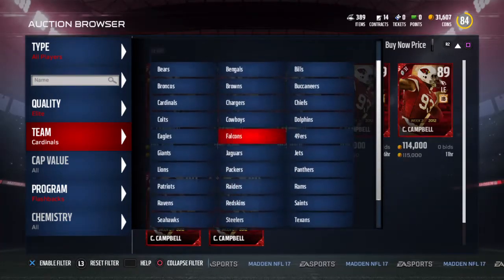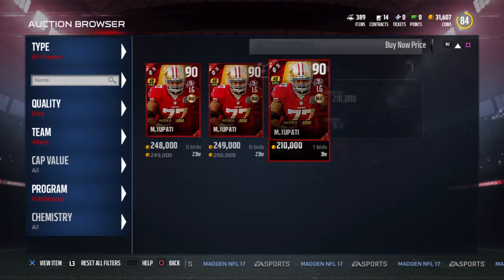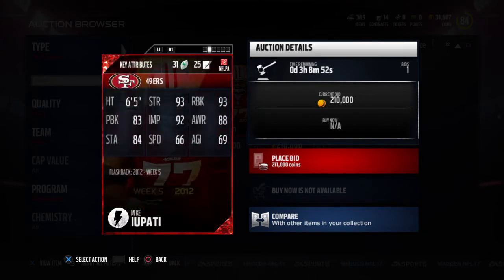Now we gotta check that Mike Upati. Going for about 250k, there's a bid right here for 210k — 48 hours, you can get him out of packs.